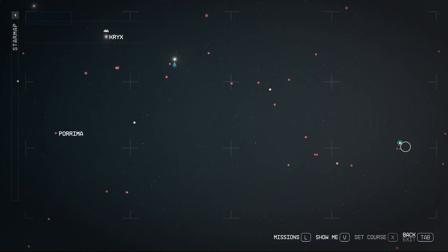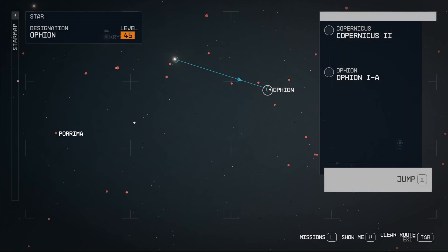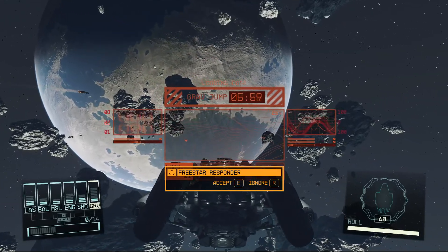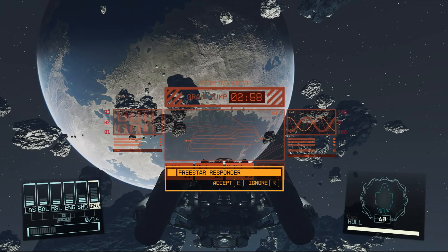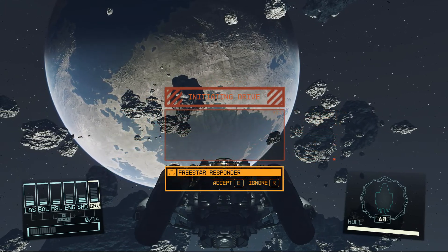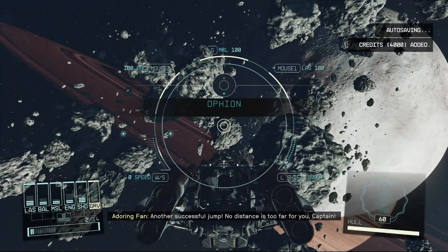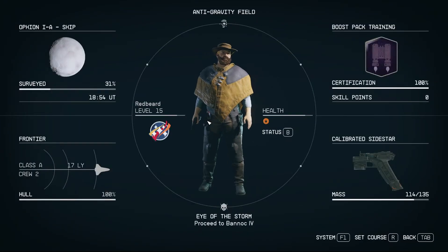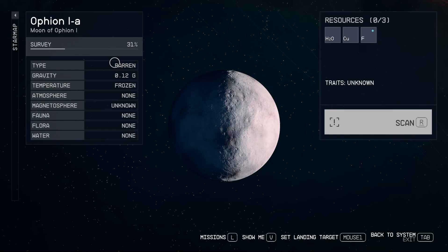We need to get here. The next spot we can go to is Ophium. Civilian transport to unknown vessel, please acknowledge — no thank you. We're just going to grab and drive away. Freestar Responder. Another successful jump. No distance is too far for you, Captain. Now we've been to this place and my grav drive is turned off for some reason. We'll go ahead and scan this guy.